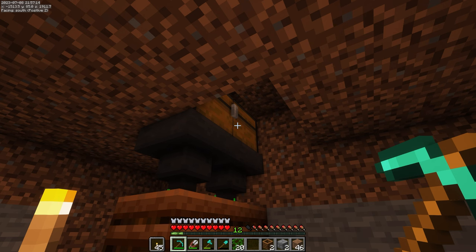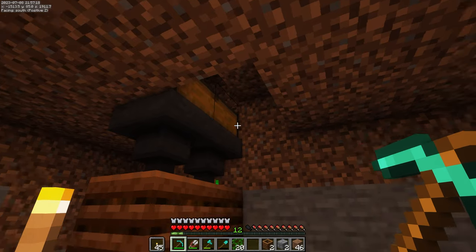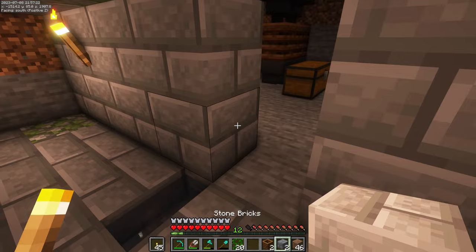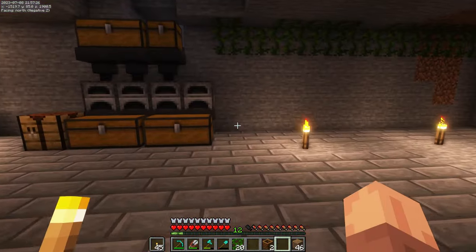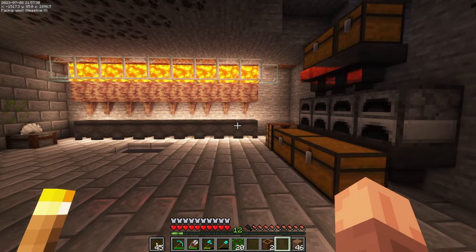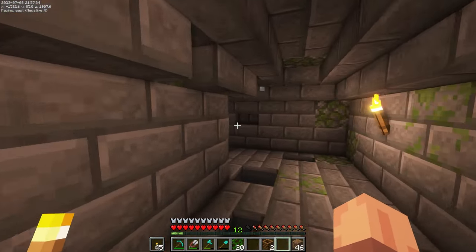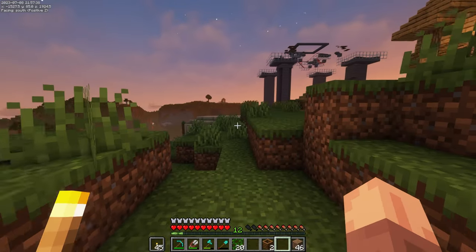I came back to the industrial sewer area and just built this up quickly. This is going to automatically turn my roses into bone meal and throw all that into a chest so we don't have to worry about it. It is a little bit away, so it'll be kind of annoying moving those roses back and forth. I should probably build it directly under the iron farm, but I'll worry about setting that up later since I don't have much space down there right now.